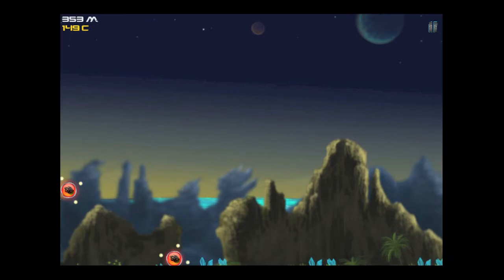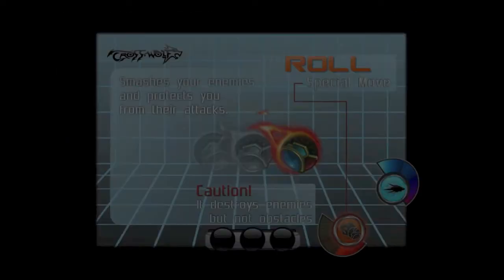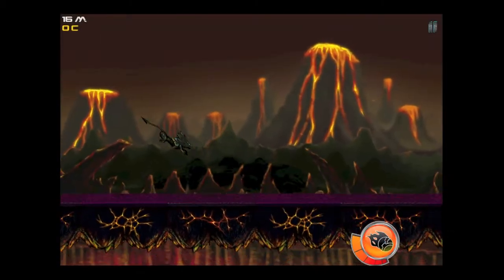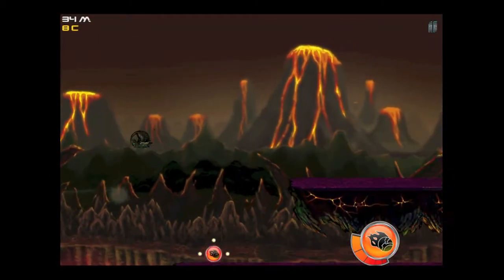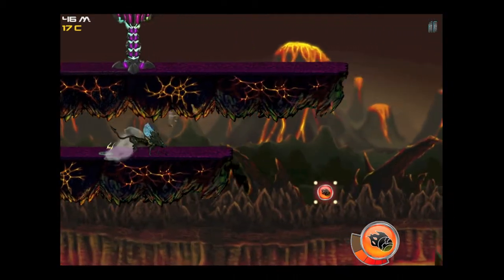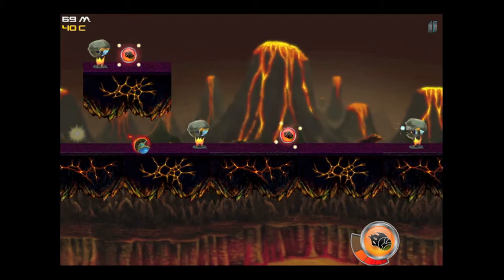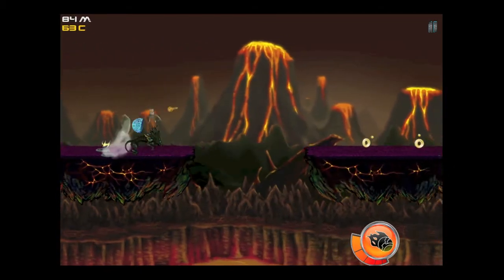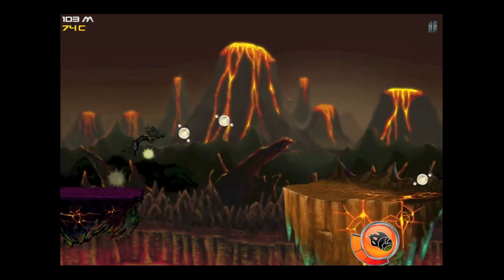Once you finish a level, there's a readout of your score, bonus, credits, and enemies killed. Now we're going to the next level, which is fire roll. Notice the lava-filled environment — our wolf has a special move which can be used by tapping on that icon on the bottom right.